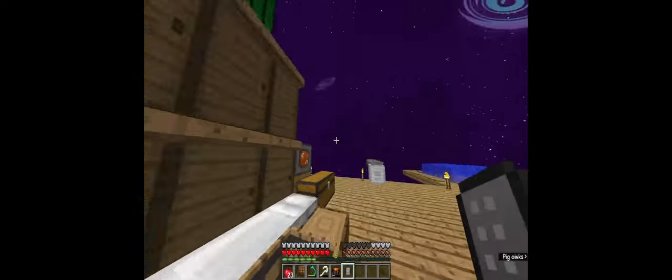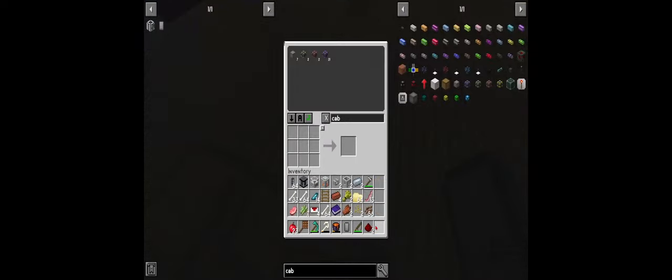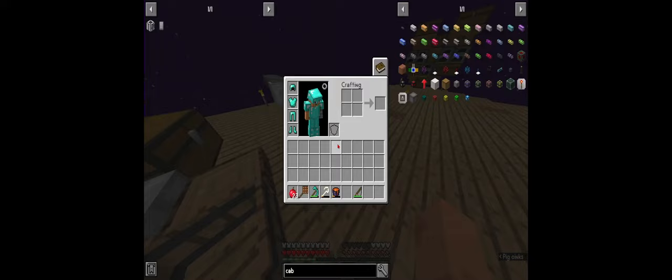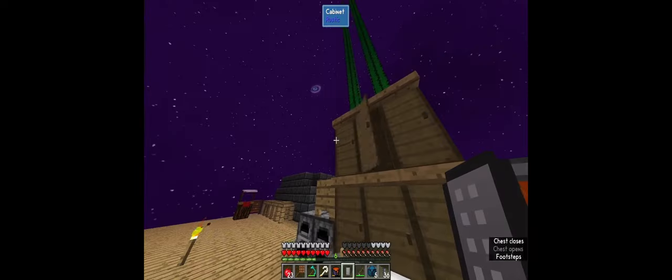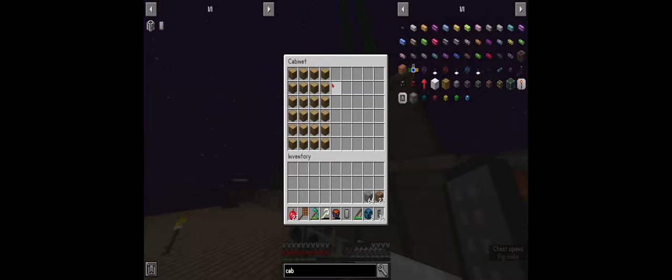Just like that we have storage that we can access from anywhere on the base and pull out or put in anything we want. The only downside is if you drop something while the menu is open, you close the menu, have to open your inventory again and exit - so just be careful near edges. As you can see we're kind of low on oak wood but let me show you something.